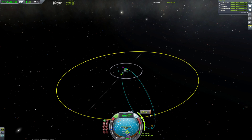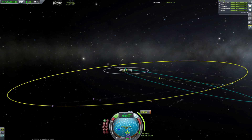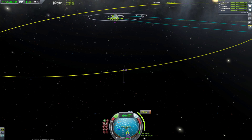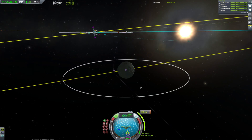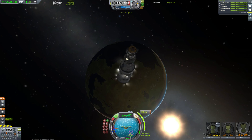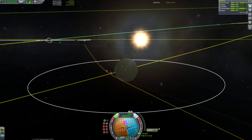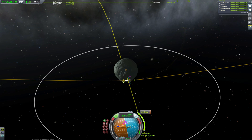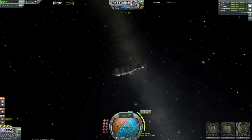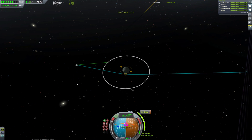If we just add another maneuver node here, you can see that by tweaking the normal, anti-normal, radial in, radial out, prograde, and retrograde nodes — just by playing around with it — you can get a rough encounter with Minmus. It's not too difficult. We're just burning now and it's not even 100 delta-v required for this maneuver node. Some people ask how I get these camera shots where the planet stays stationary relative to the ship — you just use free camera, press V once.